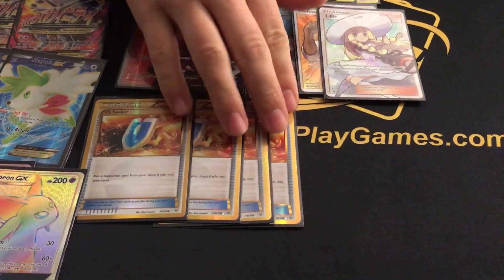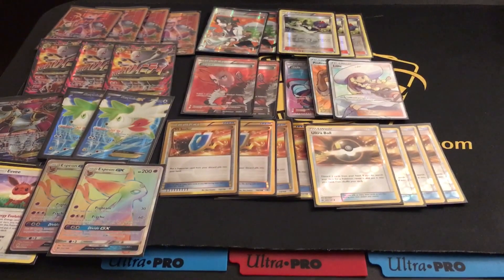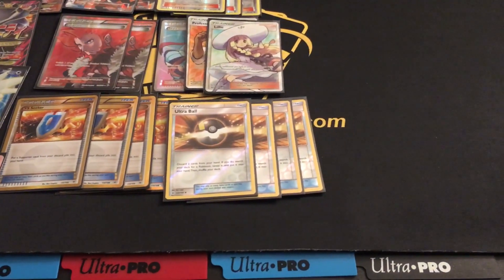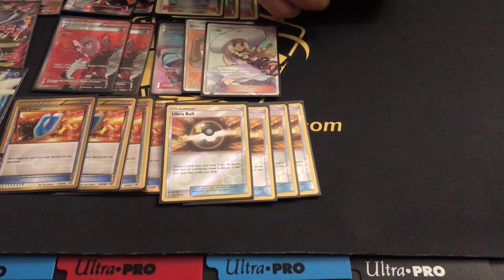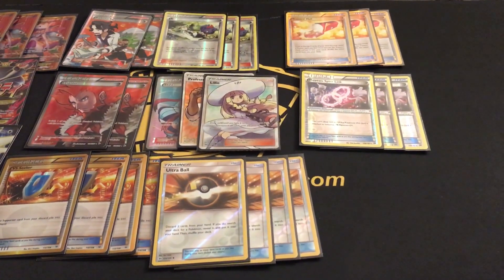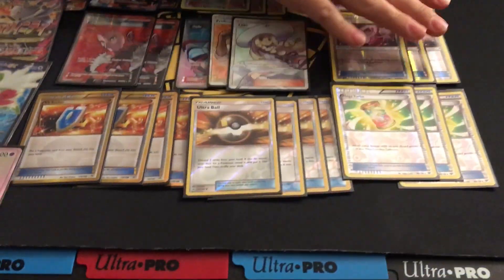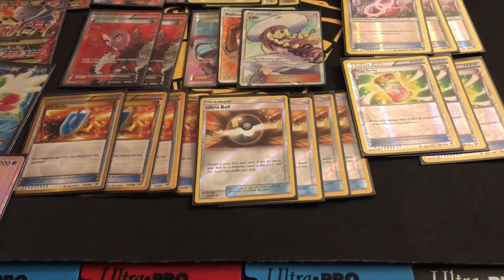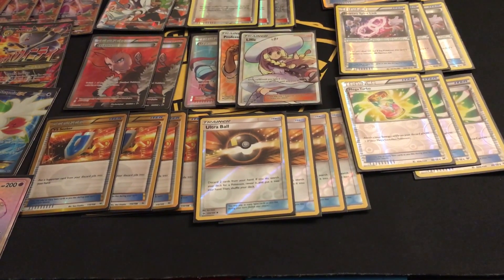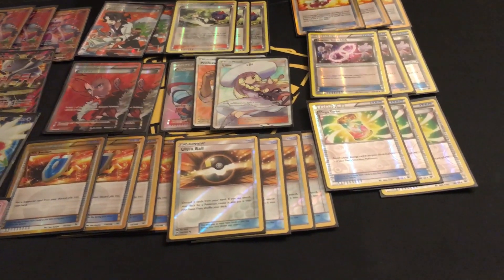4 VS Seeker to get supporters back pretty much speaks for itself — supporter cards are very powerful. 4 Ultra Ball just to help grab your Pokemon from the deck, because this deck can't run without getting all its Pokemon out and setting up as fast as possible. I played 3 Trainer's Mail to help dig out resources like the three Spirit Links you need to Mega Evolve. I also played 3 Mega Turbo, which lets you put energies onto the Mewtwos you're setting up on the bench in case you take a knockout on your active Mewtwo.